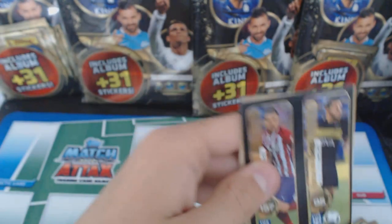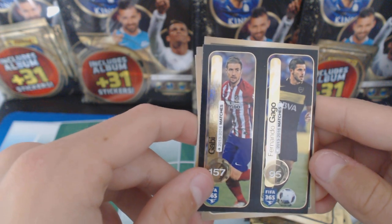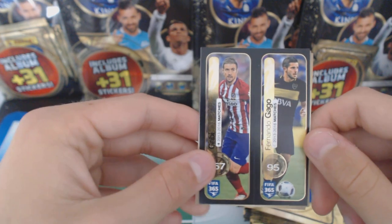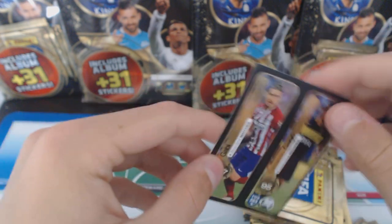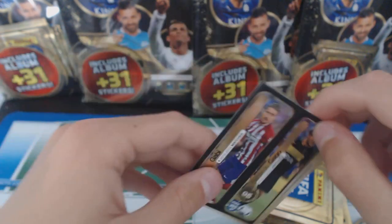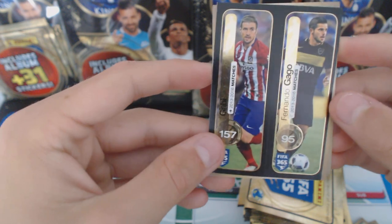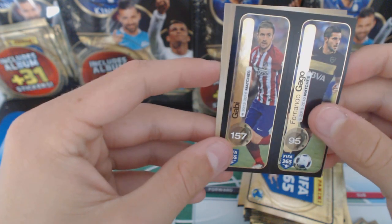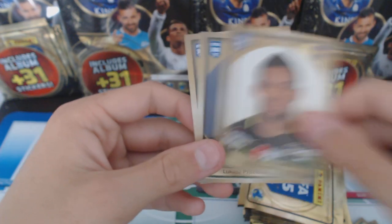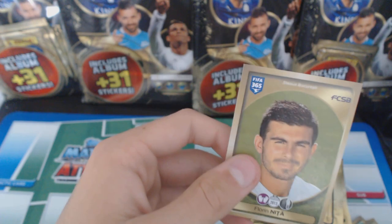Oh, we've got another duo, and this time it's Boca Juniors and Atletico Madrid, and it is for matches - appearances. We've got Gago and Gabi. We've got Fabra, Piszczek, Felipe Luiz - we already had him - and Nita.